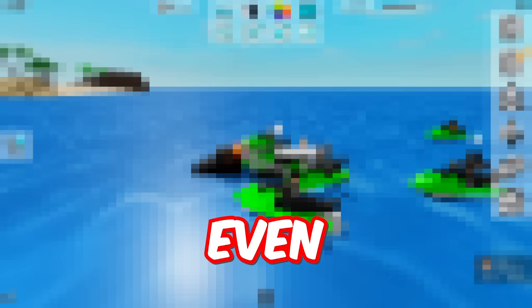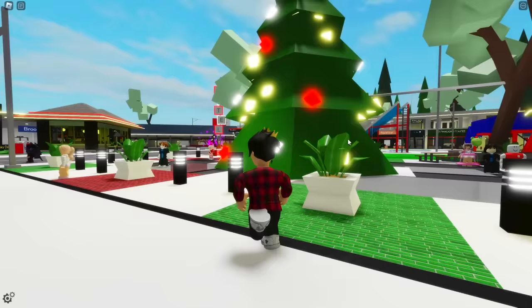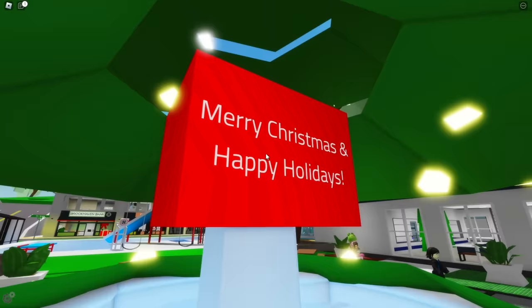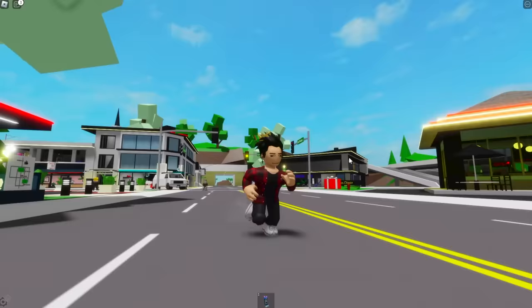In today's video, I'll be showing even more secrets of the latest Brookhaven update. The first secret I've already shown you before, which is the secret message hidden inside the Christmas tree at Spawn. We just need to walk into it and we find a cute little message — it says 'Merry Christmas and Happy Holidays!' I know that ain't that interesting, it's just a message. But here on my phone, I found some videos with some really cool secrets.